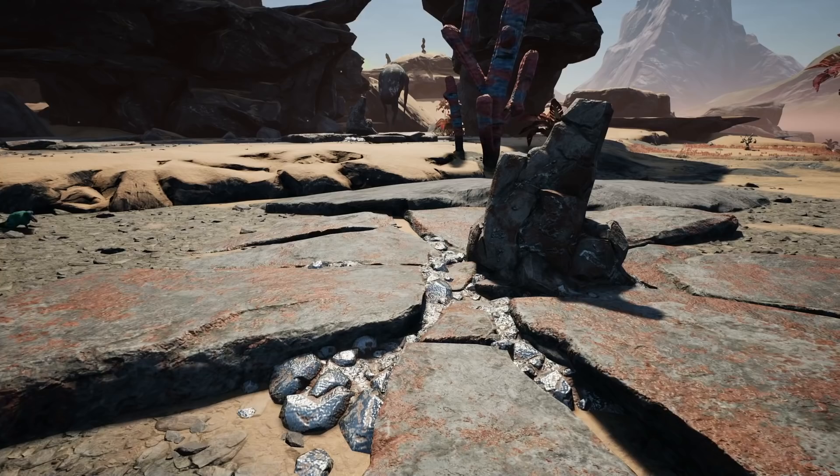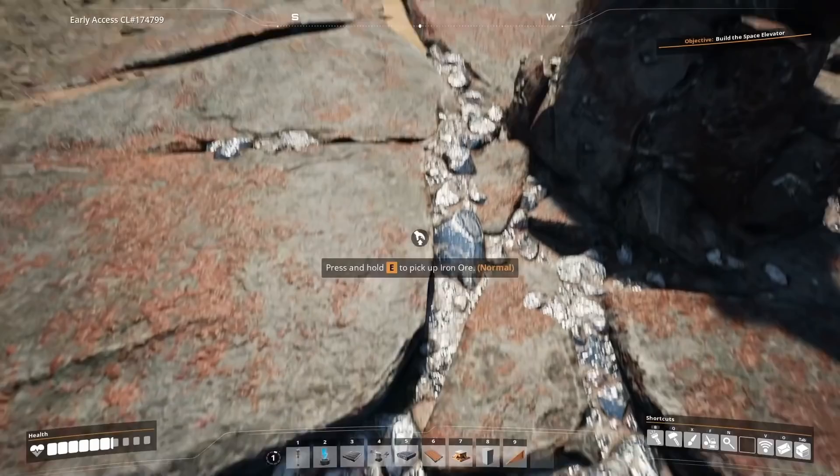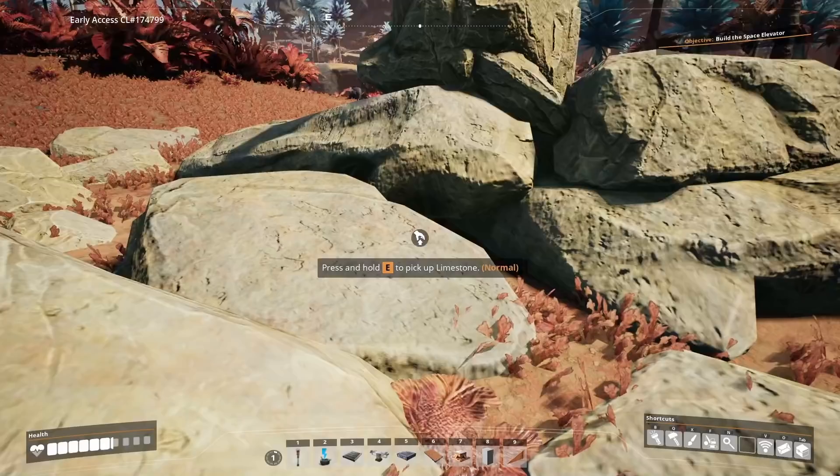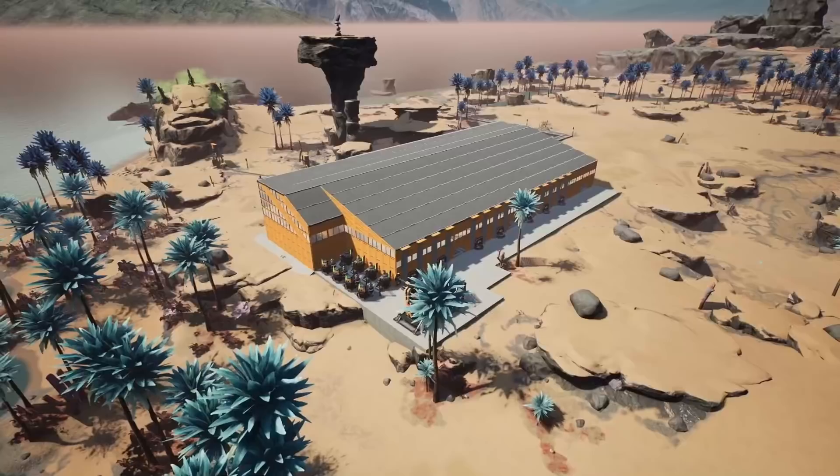Speaking about node purity, one thing I didn't cover last week — I just assumed you knew — is that you can go up to a node and if you look at the deposit it will say normal, pure, or impure depending on which type it is. A pure node generates 120 ore per minute with a Mk1 miner, a normal node generates 60, and an impure generates 30 resources per minute.